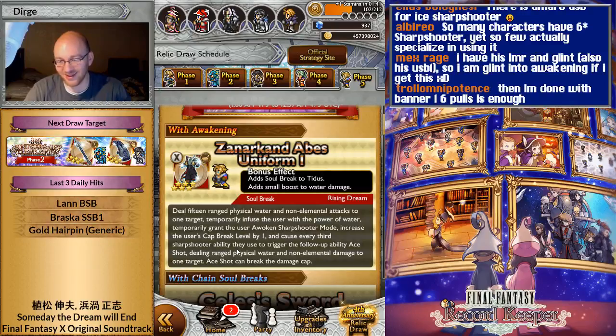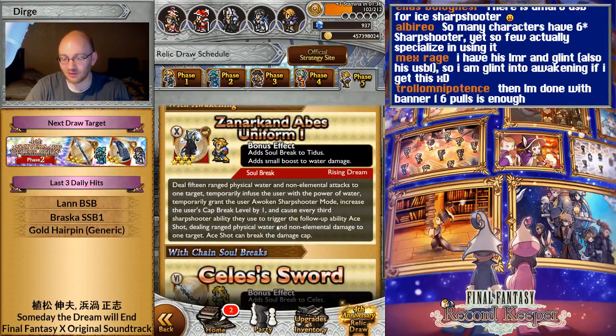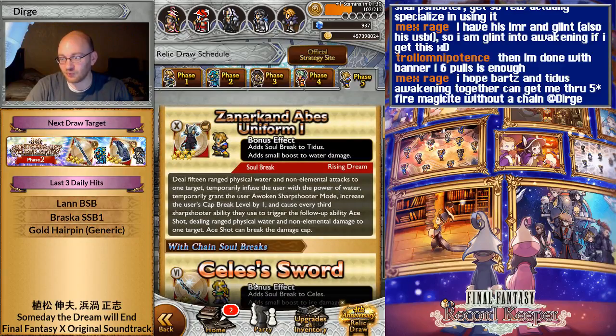It's not that exciting anymore after the Terror and Bartz's banner, but it's still an amazing piece of gear — I personally want it very much. I hope Bartz's and Titus's awakenings together can get me through five-star magicite. I think they can. Phoenix isn't one of the more difficult bosses because it doesn't have a damage-resistant rage mode, so you're not penalized that much for not having a chain. I think you can pull it off with a couple of awakenings.